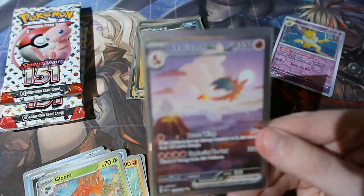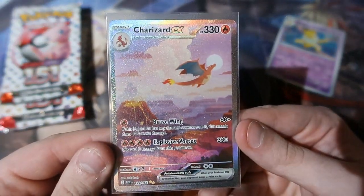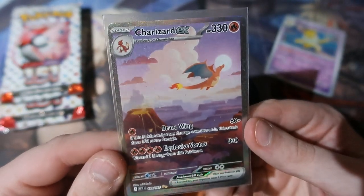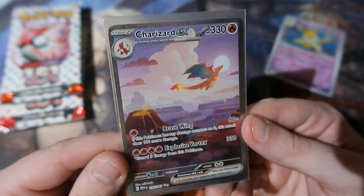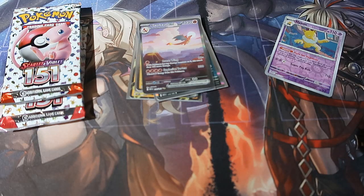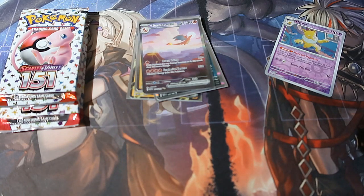He's worth like over 100 quid at least. Oh my god, there he is — flying across the volcanic mountain in the sunlight in the clouds. I love it. I can't believe it — Charizard! No way, how does this happen? It was the first pack as well — first pack of magic!